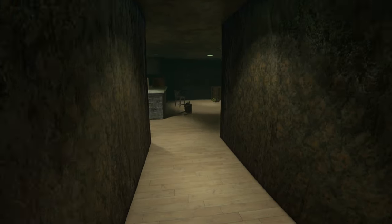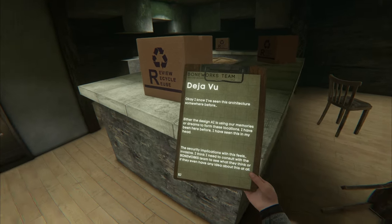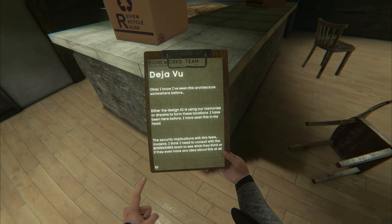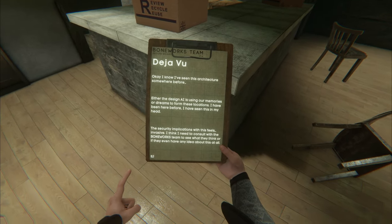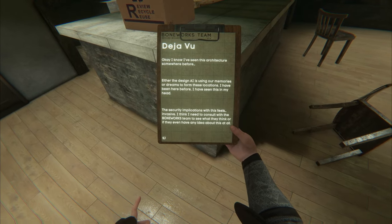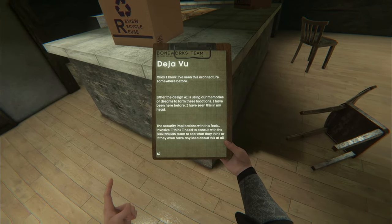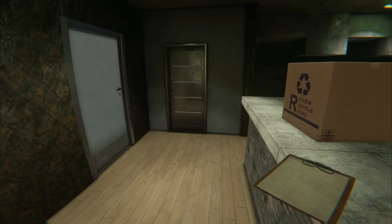There should be a clipboard somewhere — there it is. I know I've seen this architecture somewhere before. Either the design AI is using our memories or dreams to form these locations. I have been here before, I have seen this in my head. The security implications with this feels invasive. I think I need to consult with the Boneworks team to see what they think, or if they even have any idea about this at all. Creepy.